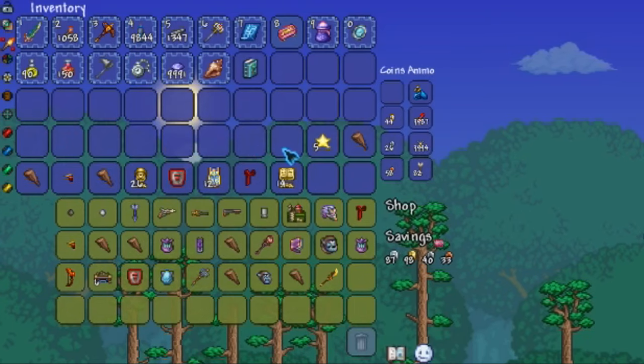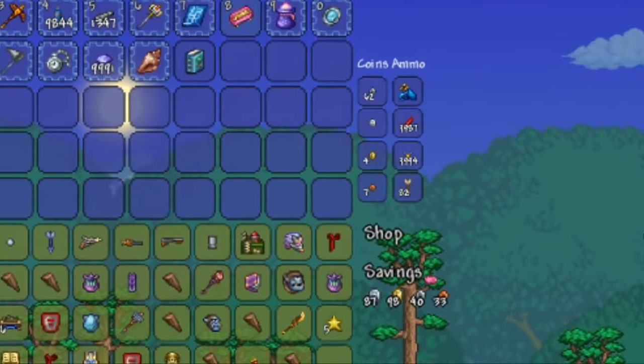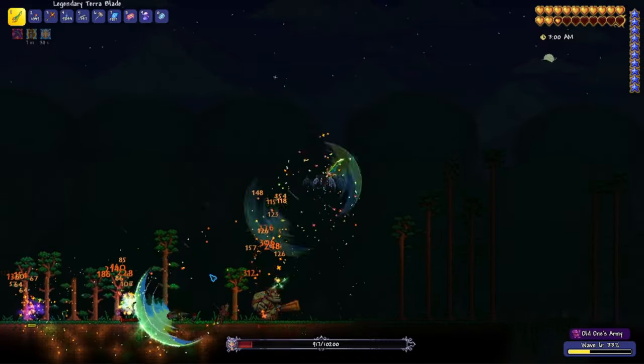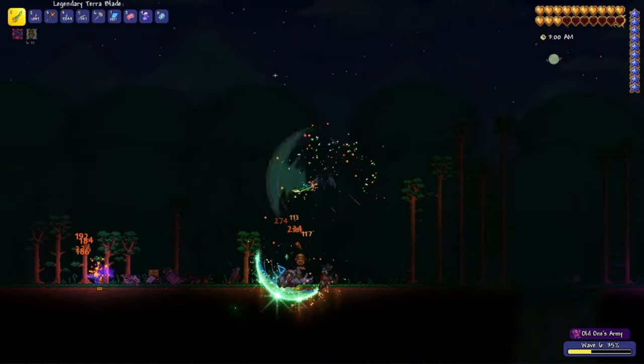The loot from a single run sold for a little over a platinum. Since you can buy an Eternia crystal for 4 gold coins and guarantee a 1 platinum return, we can use this method to generate infinite money. In a perfect world we could turn this into an AFK farm, but sadly we don't live in one.